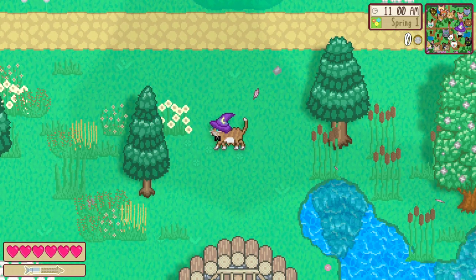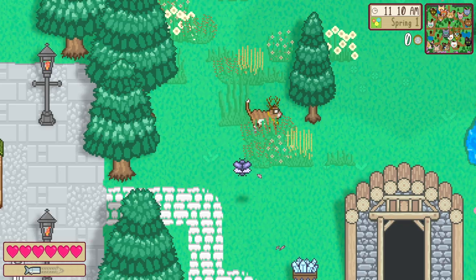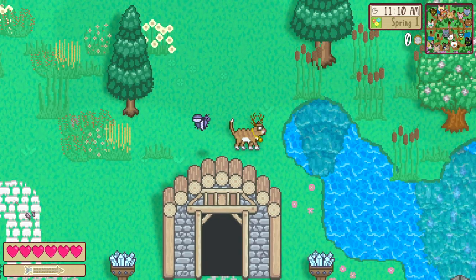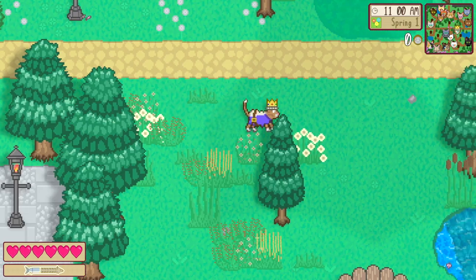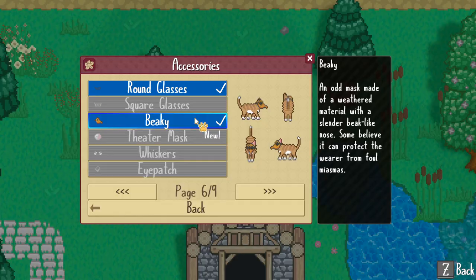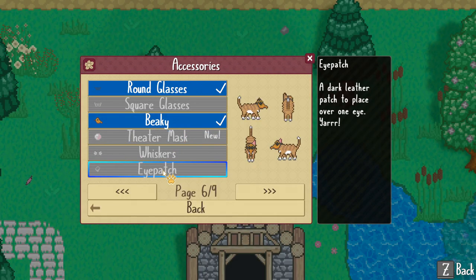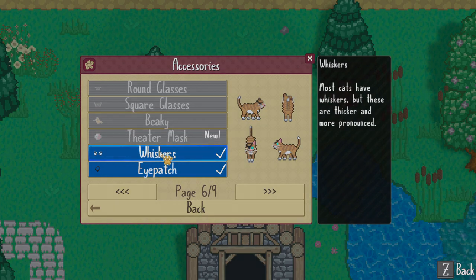also known as heterochromia. Last but not least, you can also use the Coat Studio to equip and unequip accessories and cosmetic pets that will follow your cat around. Select any combination of fashionable options with no restrictions. A handful of accessories will be available from the beginning, but several can be unlocked later as you play. At the moment, there's over 30 accessories and 15 pets to collect.